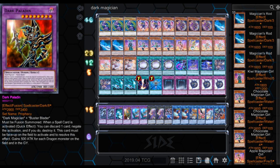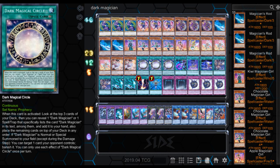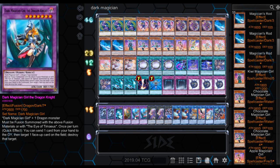You got Dark Paladin — you need Dark Magician plus Buster Blader. Must be Fusion Summoned. When a spell card is activated, quick effect — you can discard one card to negate the activation and if you do, destroy it. This card must be face-up on the field to activate and resolve this effect, and it gains 500 attack for each dragon monster on the field and in the graveyard. Some more negation — kind of handy, not too bad of a body, especially if there are dragons in the graveyard, though hopefully they're not yours. Then we got Dark Magician Girl the Dragon Knight — Dark Magician Girl plus one Dragon Monster, must be Fusion Summoned or using Eye of Timaeus. Once per turn, quick effect — you can send one card from your hand to the graveyard, then target one face-up card on the field and destroy that target. Sort of like Dark Paladin except it doesn't negate effects — you can just go and kill cards on the field with this.